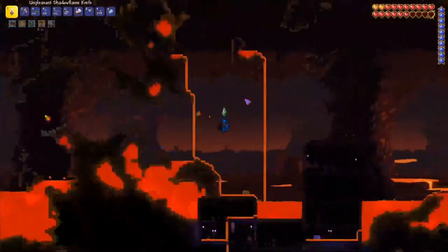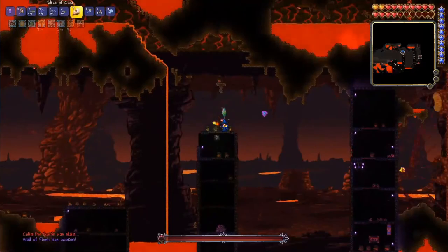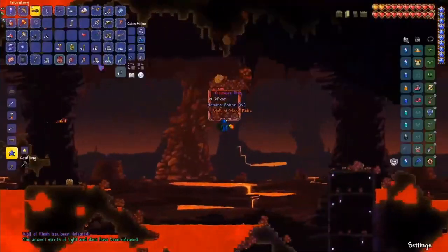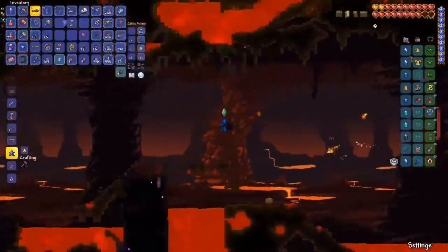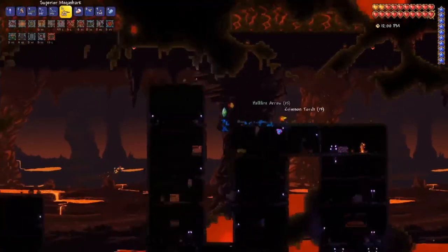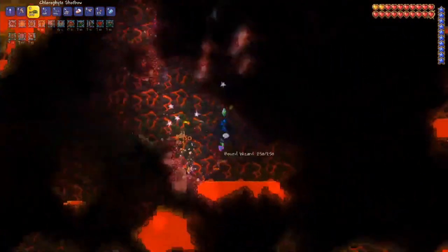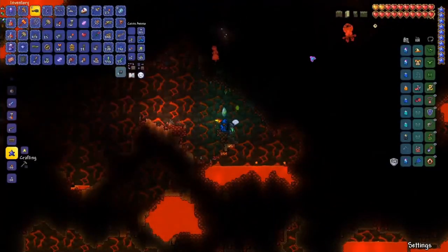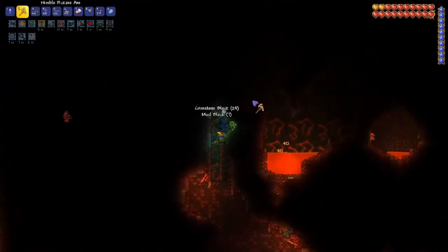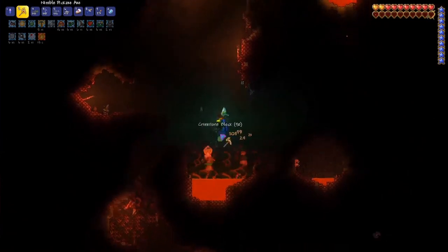Archery is obviously just infinitely better now that I'm actually using arrows. It looks pretty open enough — I don't have any water walking potions to stand in the lava, so we're just gonna go for it. Goodbye. Absolutely disgusting. Didn't get the ranger emblem — don't know if I would have used it anyway. The Megashark is a lot worse than I remember, so I might not end up using it. And here we go — that guy there is an ichor sticker and he dropped like four.